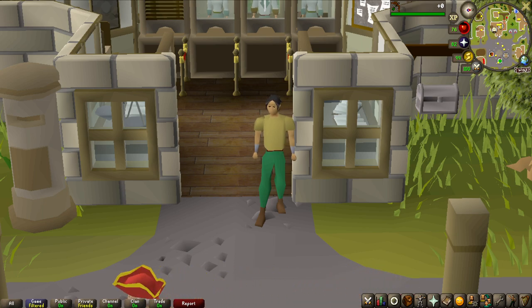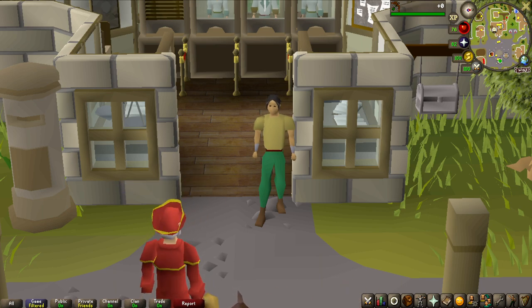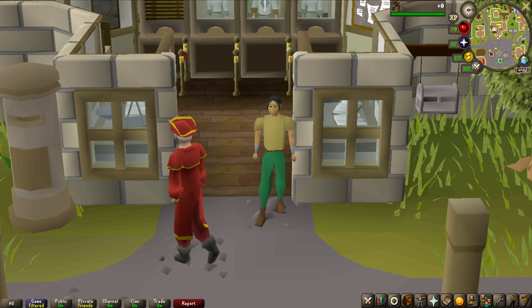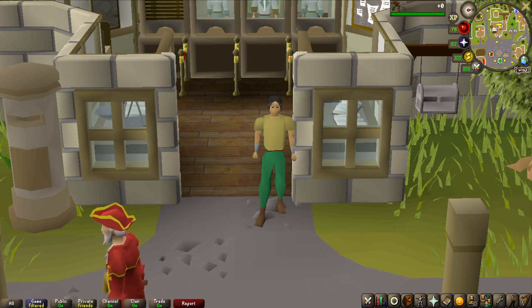I might get lucky and get the 1 in 5000 Zombie Champion scroll drop, which would be really cool, but I can't expect that. As I said in the intro, I did change the rules up for the series — I'm going to give away half of the loot if I do not manage to get the Mask of Ranul in 1000 kills. And if I do get the Mask before 1000 kills, I am going to do another activity and do two in this video.